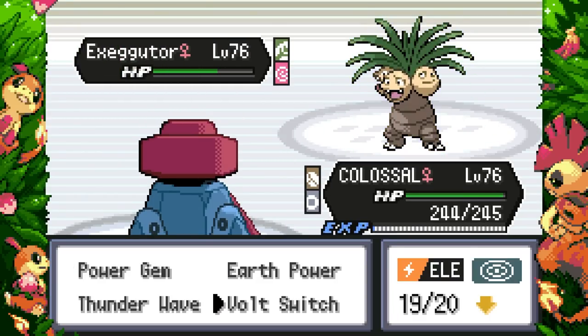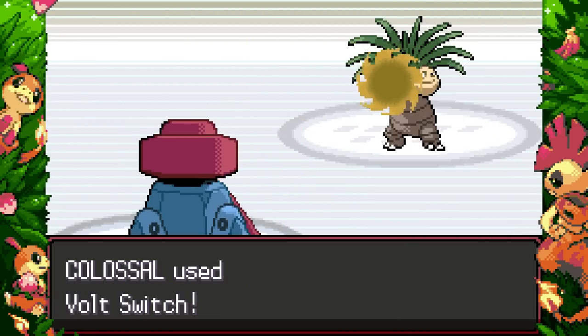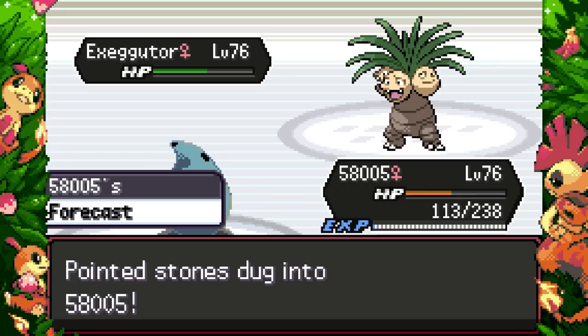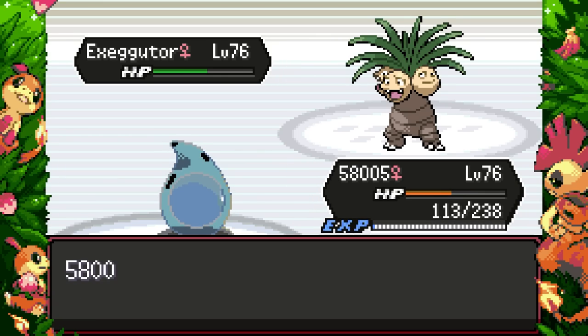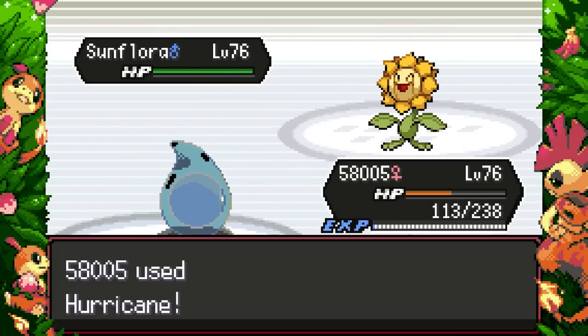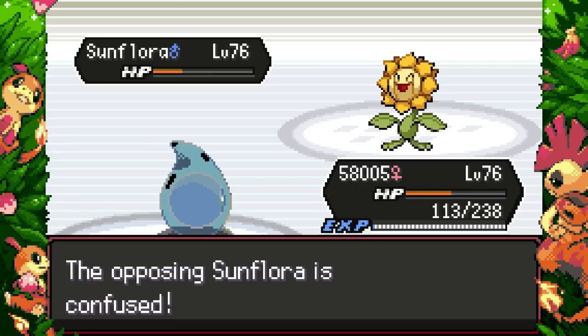Exeggutor switches in, which is very annoying. I'll Volt Switch again — it got a sharply-raised Special Attack from Growth, plus Chlorophyll in the sun. I'm pretty sure. Can I set the rain back up? Yeah I guess that one time was just a bug. No more Chlorophyll for you — time to die! Hurricane on Sunflora, which is also Grass/Fire type in this game so good job I Hurricaned it. It's got Chlorophyll, Solar Power, and Early Bird.